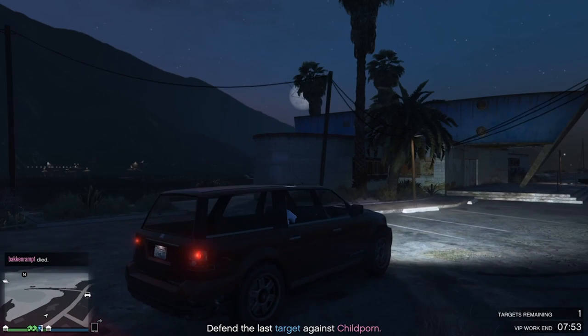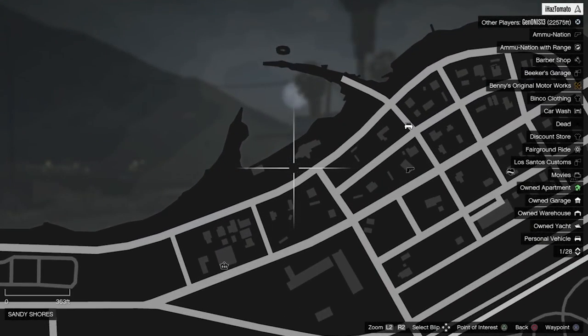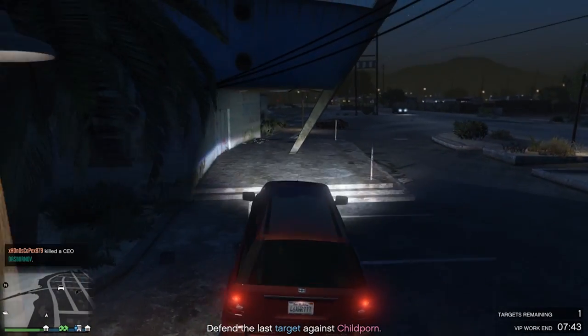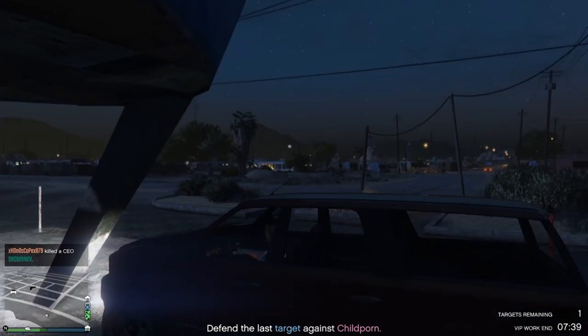Hello guys, what's going on — it's Profi here, and today we've got a new video. This is a boat house village. Basically, you want to head to this location on my map and bring a fairly large car, then park the car at my location where I am now.